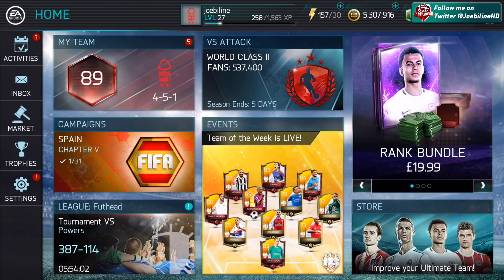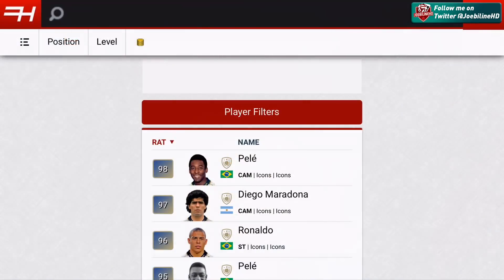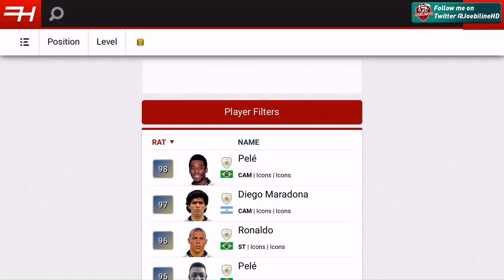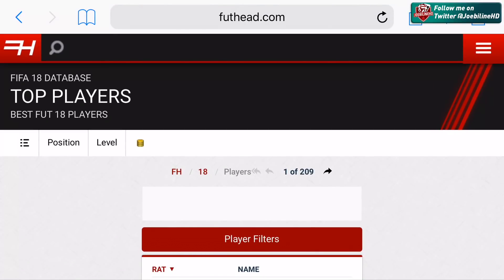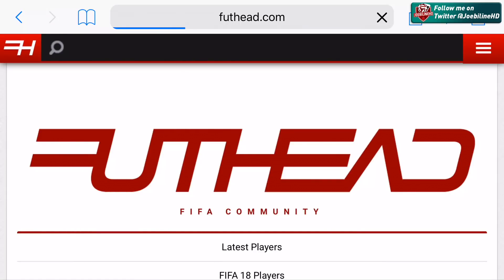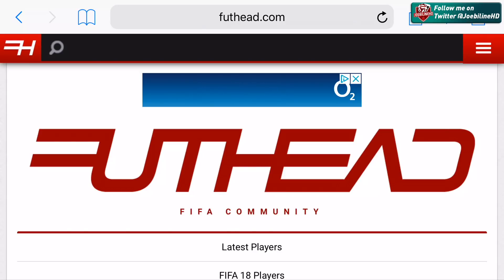The great thing is Foothead's main platform is the console database, and what's great about this year is that on the most part most of the players' in-game stats are actually pretty similar, especially for the lower ratings. Some of the elites and golds are pretty different, but as far as silvers and bronzes go it's pretty much all the same. This is easier on a laptop or PC but the mobile site works well enough.